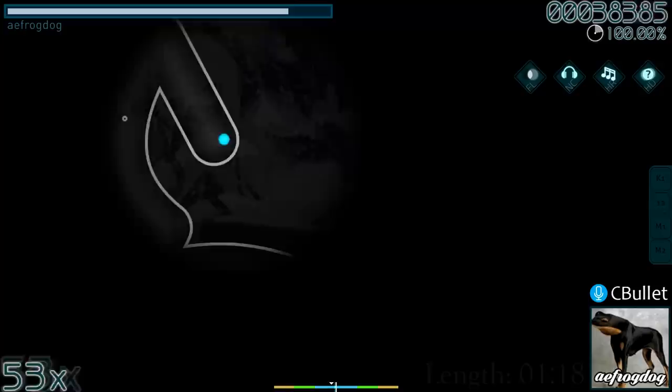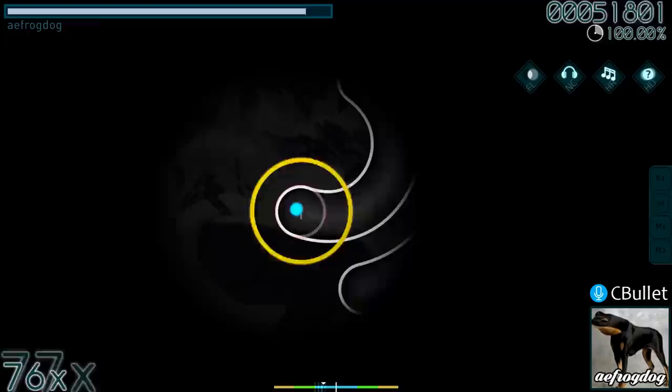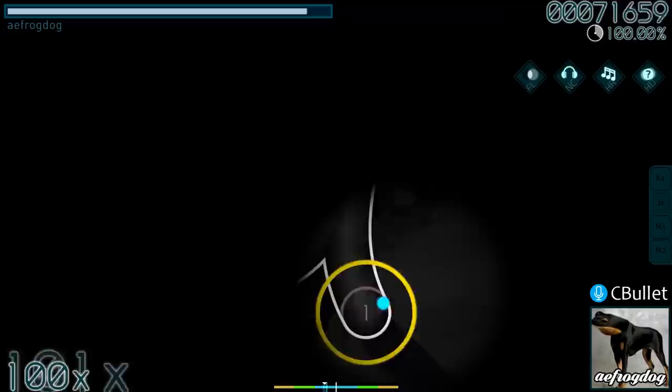Don't let the star rating fool you. Even though it's only 2.27 stars, this score is not as easy as it looks. This difficulty of Narcissus at Oasis, a loved map, is entirely made of sliders with different shapes that become harder and harder to follow with Flashlight. It's also very easy to drop slider ends at any point, but AEFrogDog still manages to SS.